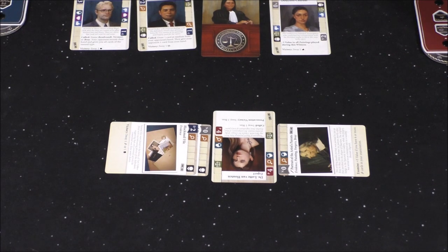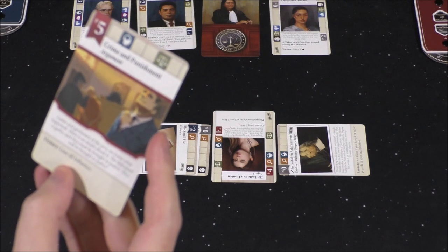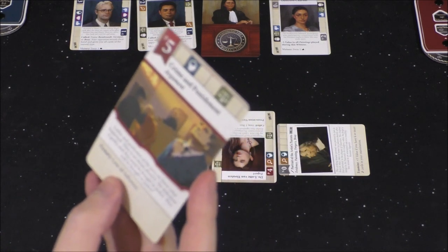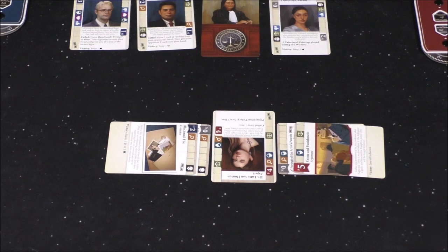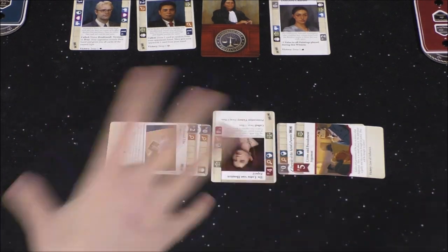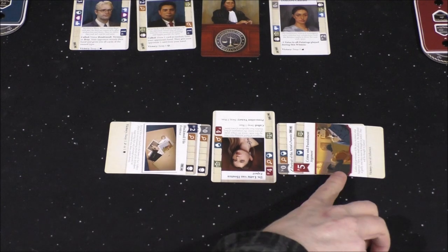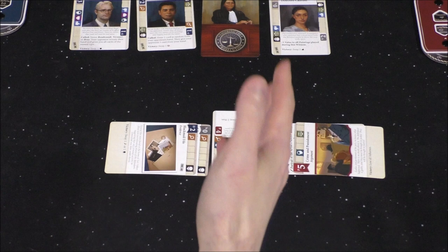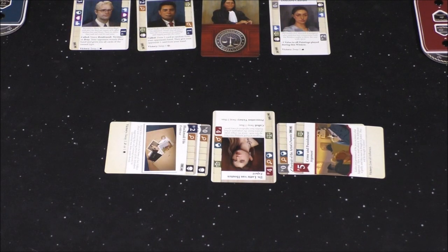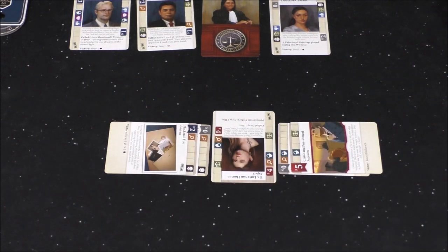She plays a five — this is an argument. On victory, lose all influence. That means on a win, when it comes time to subtract the two influence values to see how many jurors you can sway, it would reset to zero. So you won't be able to sway jurors because you won't have anything to subtract from. That's only if you won the whole thing, right? Correct — if you won this witness and this card were on top. She's up to nine at this point.